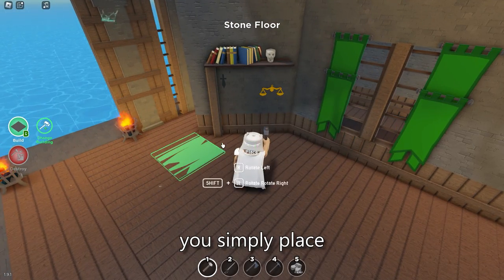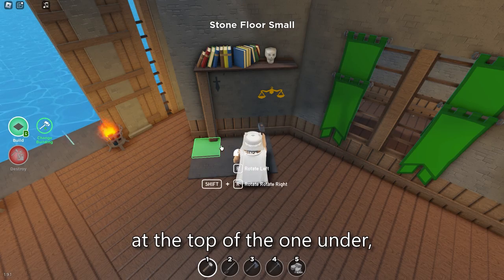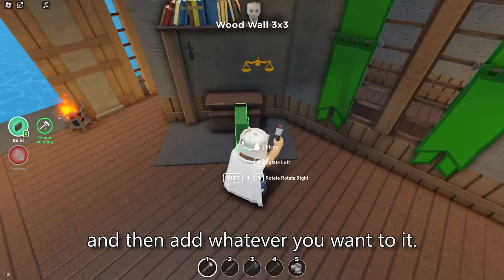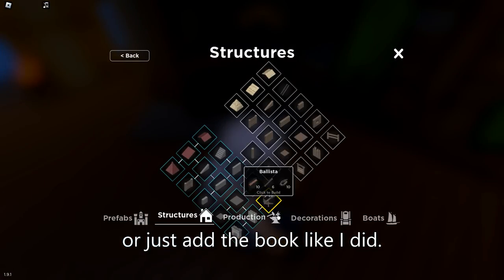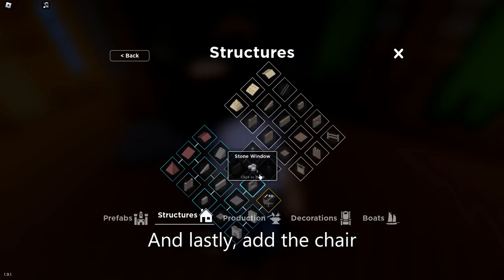To make a carpet, you simply place another type of floor on top of the one under. Make the table by using the serving counter and two small wooden walls on both sides, then add whatever you want to it. You can use the tombstone as a mirror, or just add a book like I did. And lastly, add the chair to top it all off.